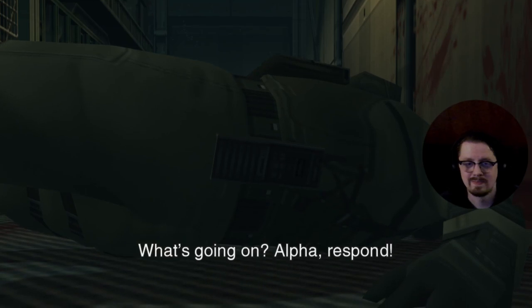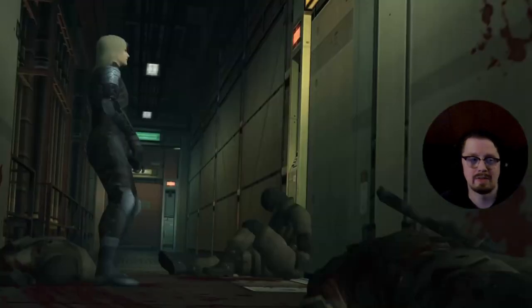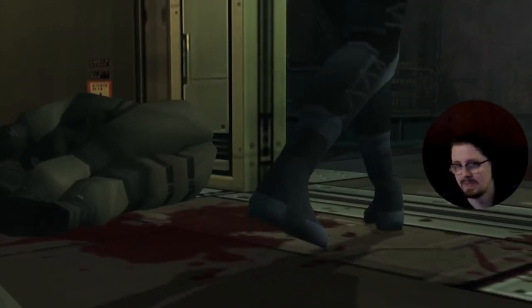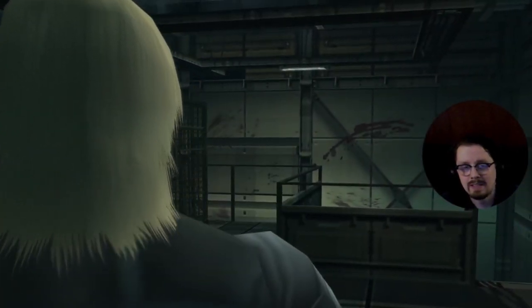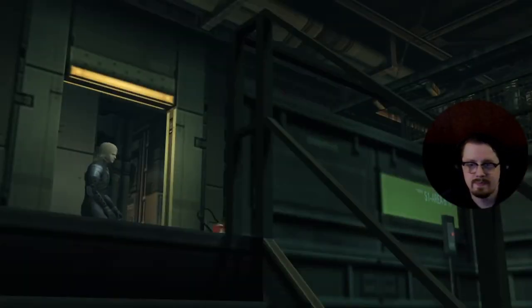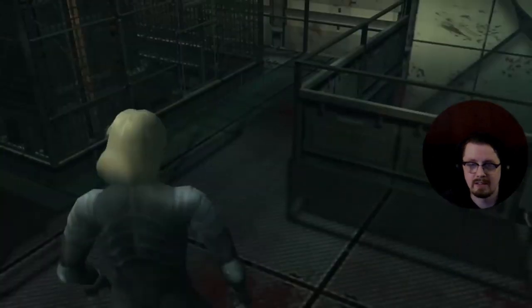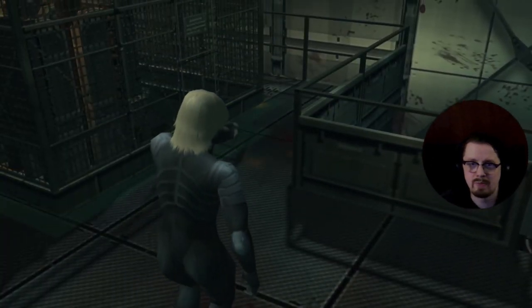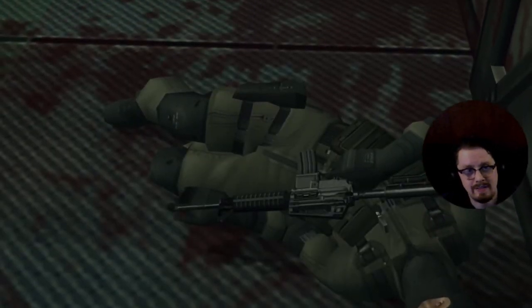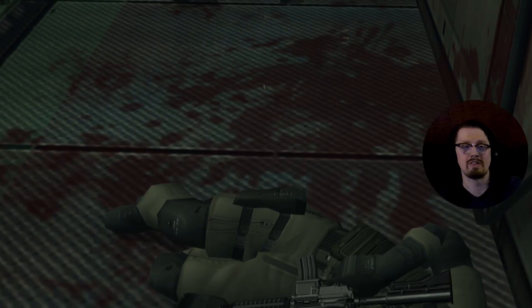We don't even have a gun so we're kind of ill-equipped to deal with this situation right now. We handled those three guards in the basement super handily, so maybe we could take Vamp the way we are. And you also get two different versions of this cutscene if you have a gun — Raiden can have a gun in this cutscene.